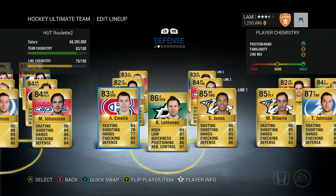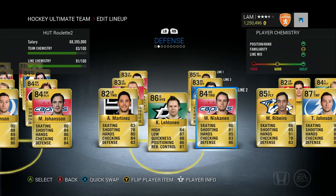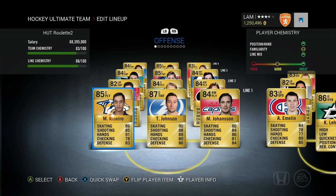On defense we got Alexei Emelin, Kari Lennon, Seth Jones — putting in the highest overalls just in case we come up against guys with really good players. There's also Alex Martinez, Matt Niskanen, Chris Tanev, and Mark Mathot. That is the team we're rocking with in Division 1. Let's get this game going, but first let's talk about the rules.